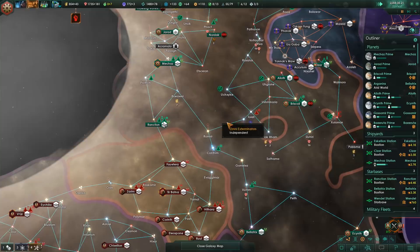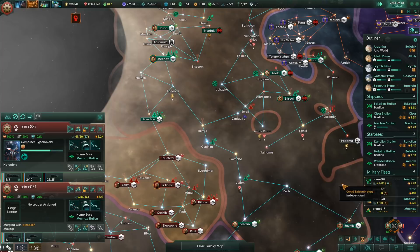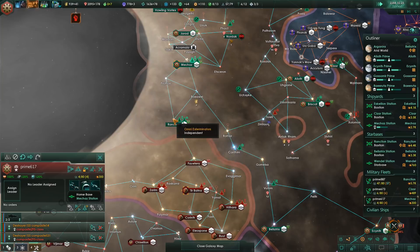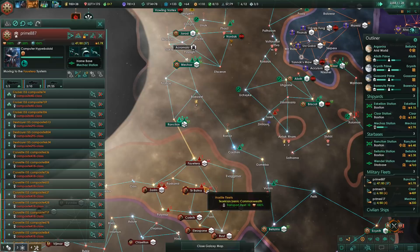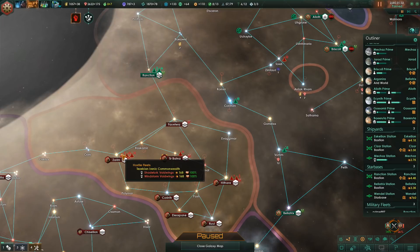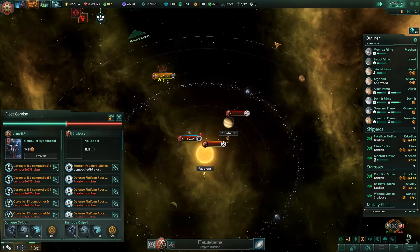Just waiting for the fleet to merge. That's going to be around 6000, we still got some more on the way. He's coming back - let's just move in and attack him. He seems to be busy fighting elsewhere. I don't even see his fleet, it's more than four jumps away. Hostile stationary asset - yeah, we'll make short work of that station right here.